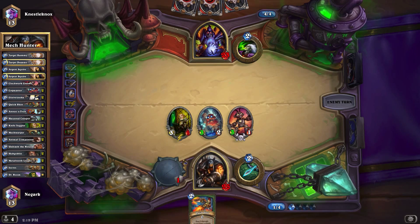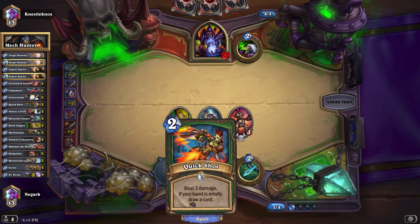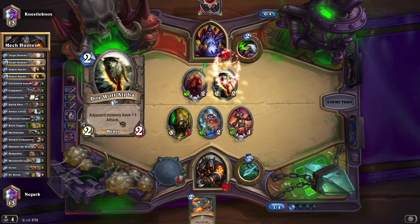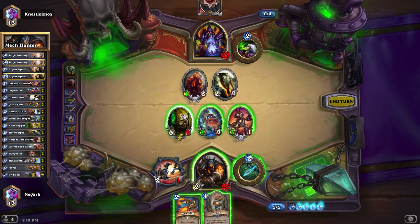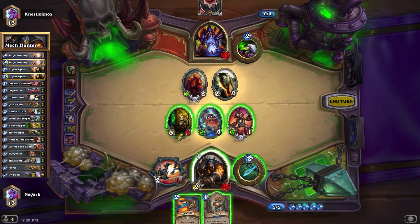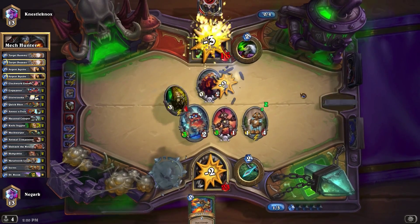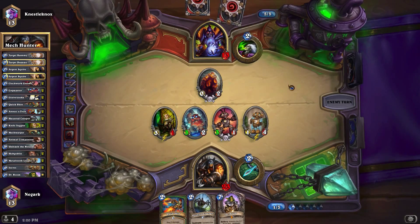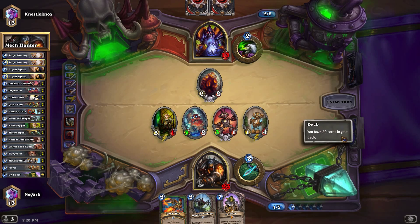There's a Knife Juggler. He tried to Coin something and did not get what he wanted — that was a mistake. We got a Glaive Zooka here. I think what I'm going to do is Cogmaster. I think what we're going to do is actually trade into this and this. Because trading, even with Hunter, is still pretty good. There are points that having favorable trades, even when you're trying to be a face Hunter, is a good option. If I didn't trade, he would have had really good trades on me. And next turn I can have the Glaive Zooka and do some cool things.